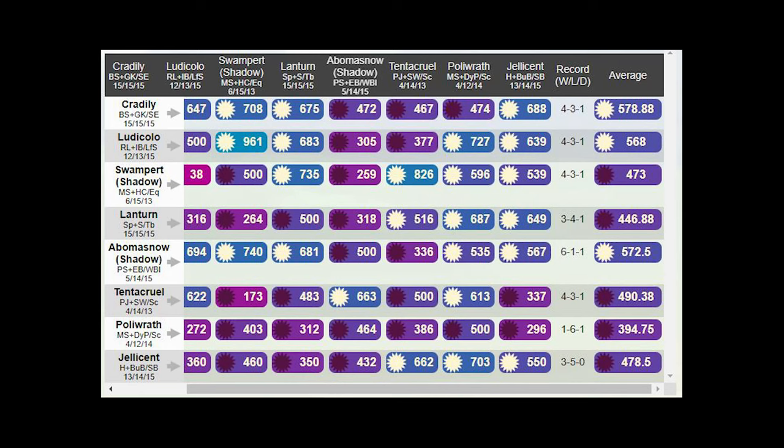I selected those Pokémon as my meta — from Cradily to Jellicent on the left side — copied and pasted them on the right, and re-simulated. The average changes because within that smaller meta, the ratings shift. We see Cradily, Ludicolo, and Abomasnow perform well. I chose the shadow version, though regular is similar. Tentacruel and Jellicent are very close to 500 and still have favorable matchups against the usual meta.